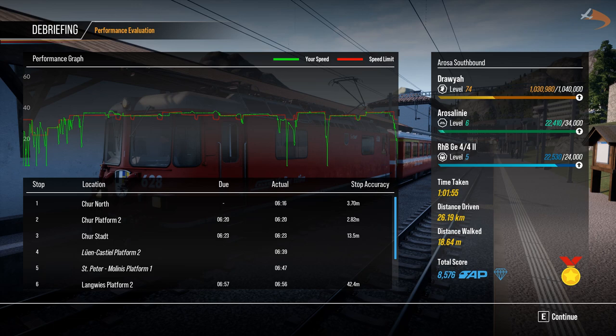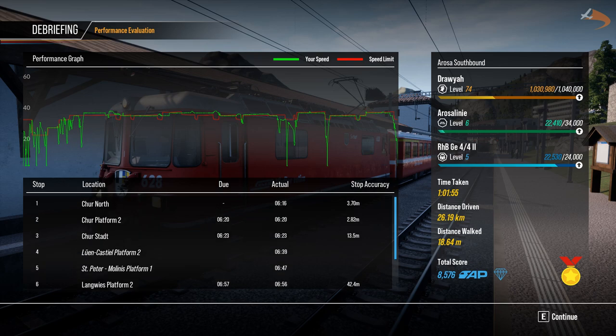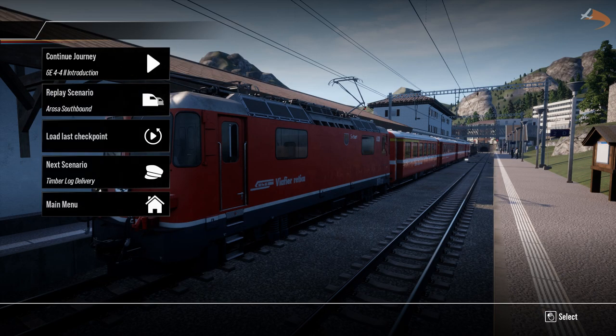That's not my job — thanks for completing the run, let's see how we performed. Level 74 on the profile, Level 6 on the race line, Level 5 on the train — just a few points off the next level up. Not bad controlling that speed. At the beginning it was a bit up and down, but very quickly things got sorted and the smooth duration line ran well. Station stops towards the latter part of the route — no stops in the first two thirds. Stop location not too bad, a little bit off at Langweiss. Apart from that everything else pretty good, and enough for a gold medal! That brings us to the end of Arosa Southbound. If you enjoyed, do leave a like and subscribe. Thank you for watching, take care of yourselves, and I'll see you again soon for some more Arosa line action.